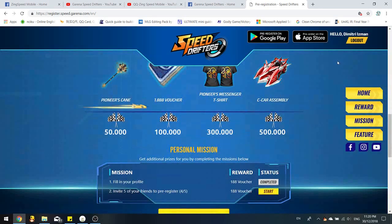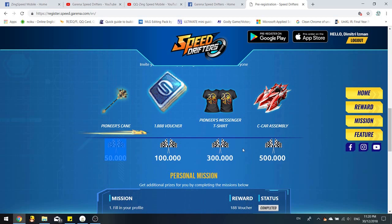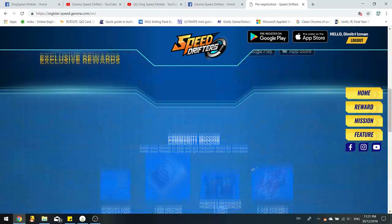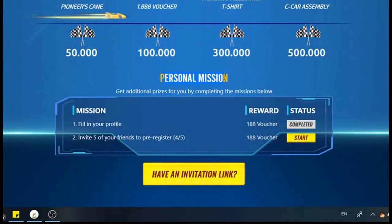They have a community mission with goals to reach 50,000, 100,000, 300,000, and 500,000. I assume once they reach 500,000, only then will they provide news on when they start the alpha tests and then the official release. Reaching the milestones likely has something to do with how many people are registered.